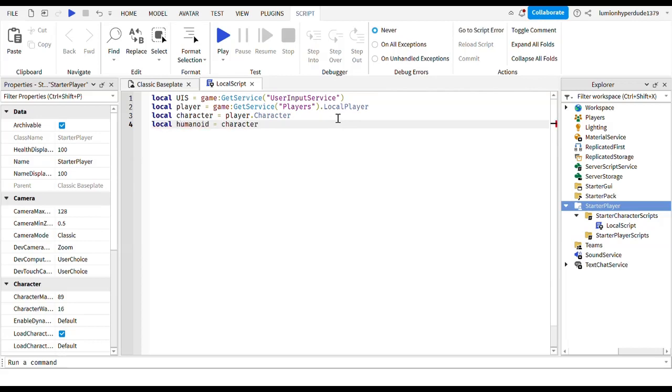Then local character equals player.Character. Next we'll write local humanoid equals character:WaitForChild('Humanoid').